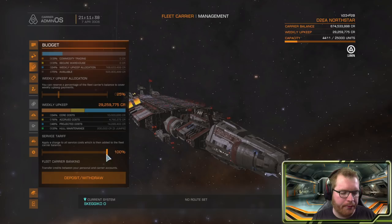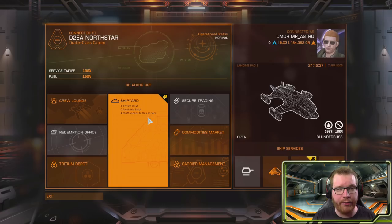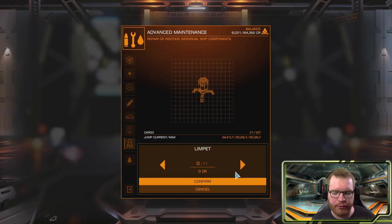Finally, you have the tariff that you can set. This is essentially an additional charge applied when items are being purchased at the carrier — not in the commodity market, but everything else. If you go back to the main interface, some services have small credit icons next to them, meaning they're subject to your tariff. For instance, in the shipyard, if a ship has a base price of 1 million credits and you have a 50% tariff, it will be sold for 1.5 million. Note that as the owner, you won't be charged the tariff yourself, but guests will have to pay it.